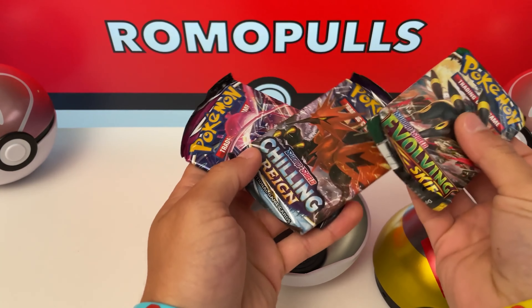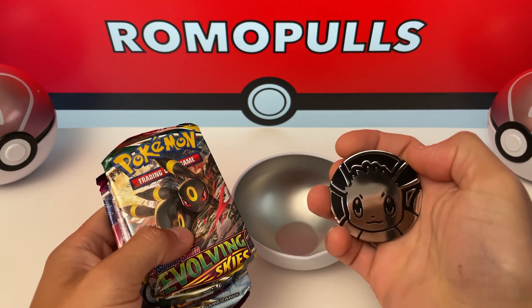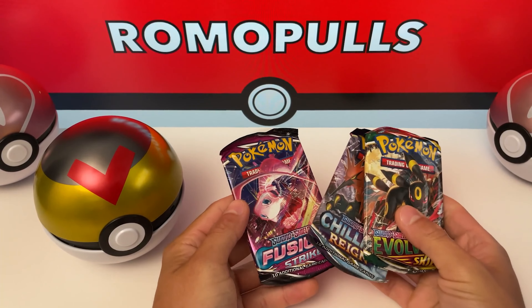Alrighty, so we get Evolving Skies, Chilling Rain, and Fusion Strike. And you also get this really cool Eevee metallic coin. I say we start with Fusion Strike.